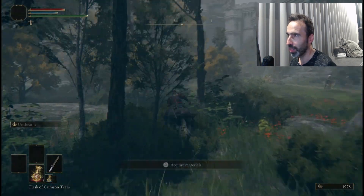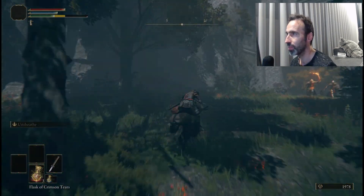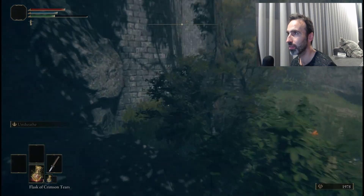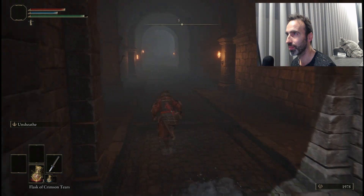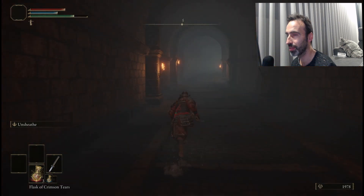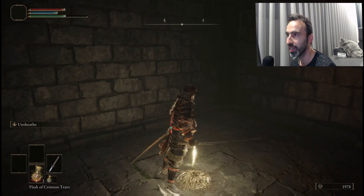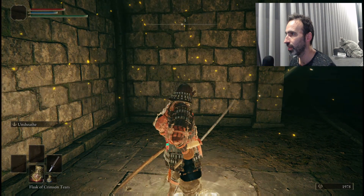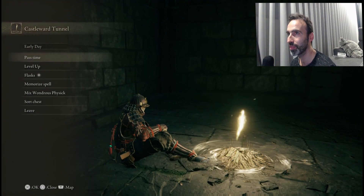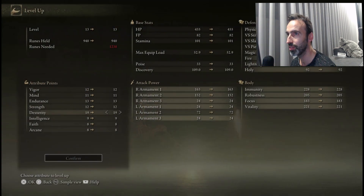Come here to the left — you can avoid all the enemies. There's a guy throwing stuff at you; just ignore him and keep going. Grab the grace and sit down, which will make all the enemies chasing you go away. Over there in front of you is Margit — who probably made a lot of people quit this game. Level up dexterity to 19 and you're good to go.